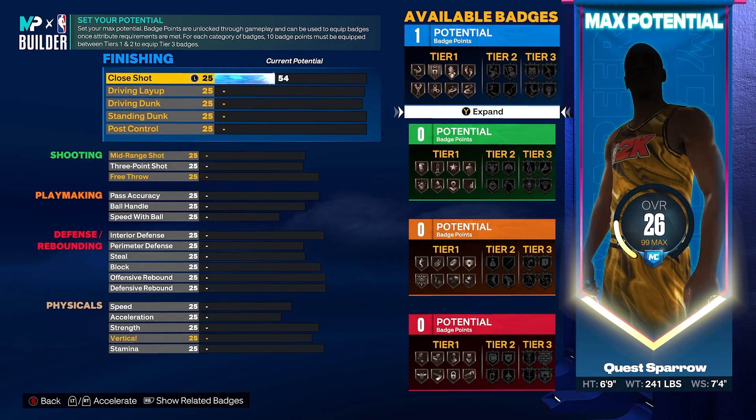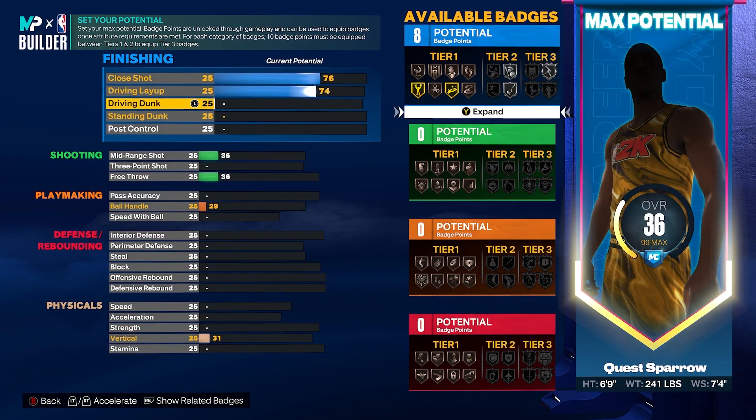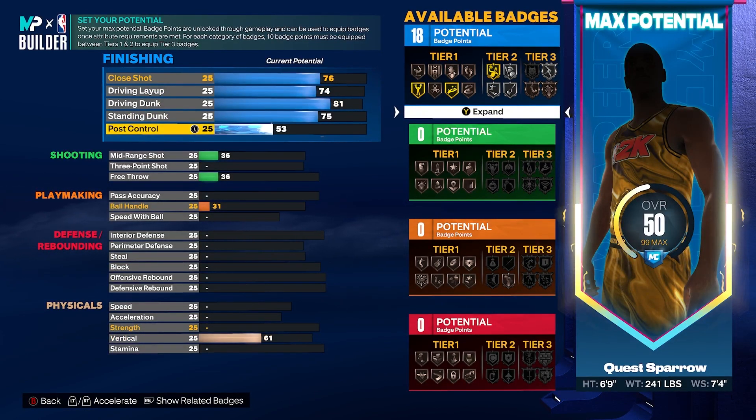Closed shot we're going to get to a 76. Driving layup we're going to get to a 74. Driving dunk we're going to get to an 81. Standing dunk we're going to get to a 75. Post control we're going to get to a 78. That's going to give us that gold drop stepper, but the badge threshold is at 76, so if you want to allocate potential elsewhere, it's your build — you can do whatever you want.